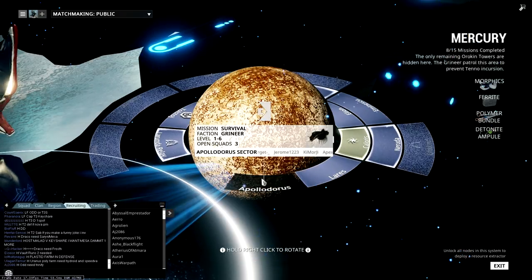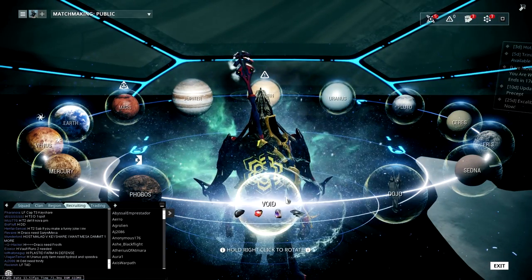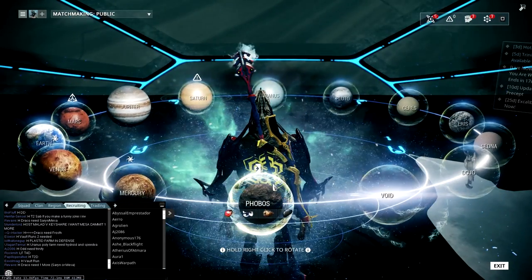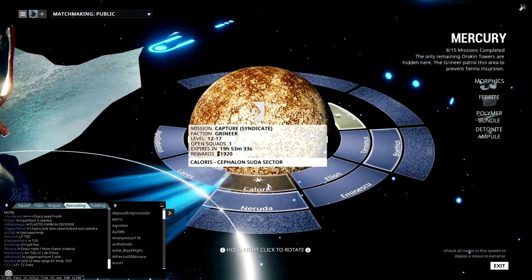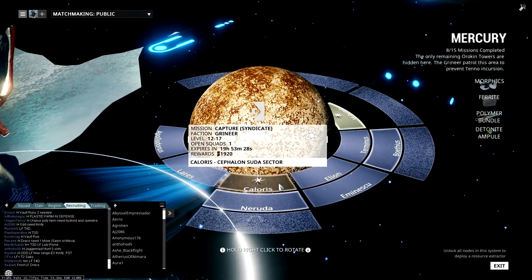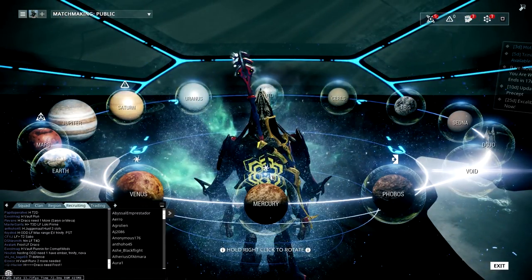For Syndicate XP, the best place to do that would be Tower One Defense, as well as doing all of your missions. You're going to get random Syndicate missions throughout your time — I am with Cephalon Suda — and you'll get a lot of random missions that will pile up. Do those and you'll easily get whatever you need for Syndicate ranks.